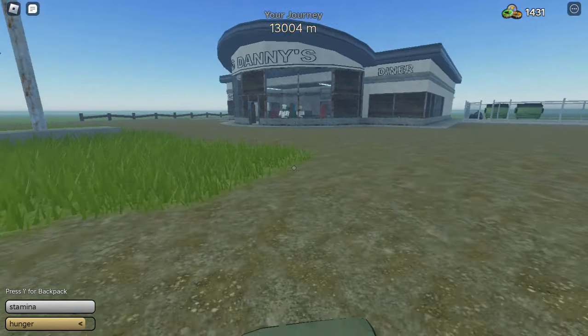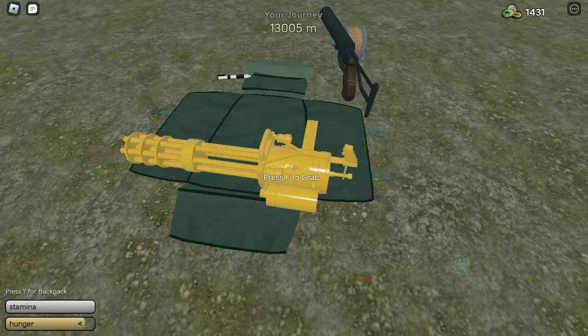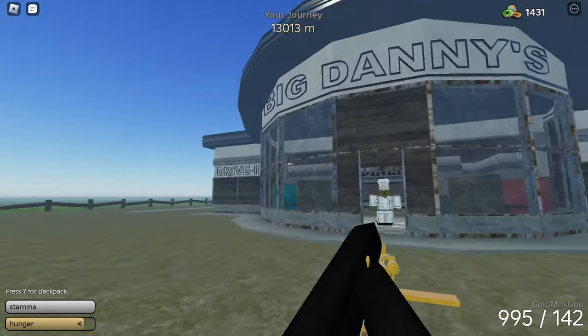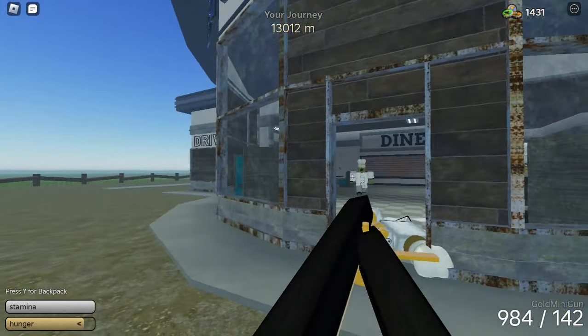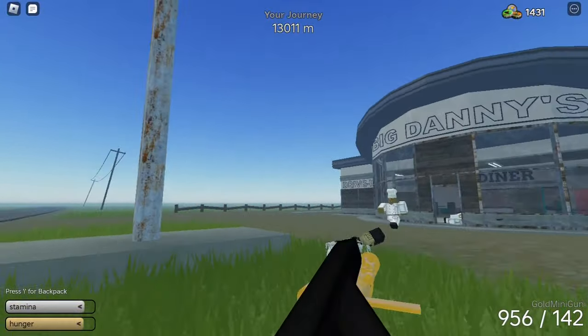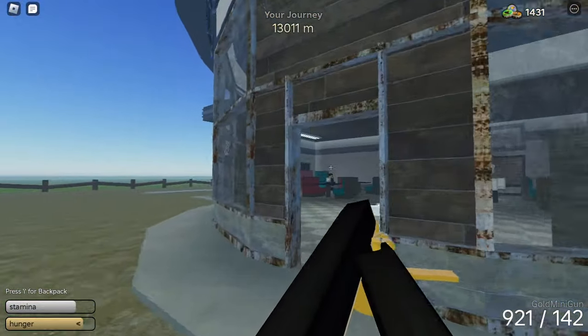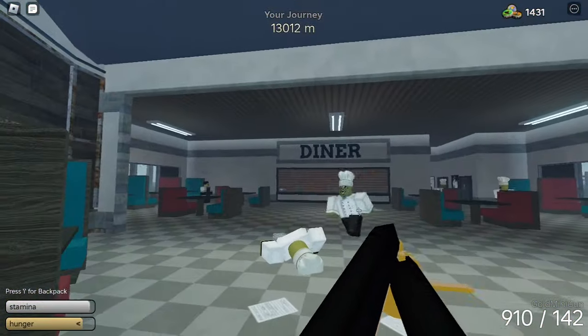After you reach this structure, take out your powerful weapon and head inside. Be careful because there will be a lot of mutants attacking you, so just eliminate them all with your weapon. There won't be too many mutants, but after you manage to eliminate them all, the boss will spawn and he has a lot of health.